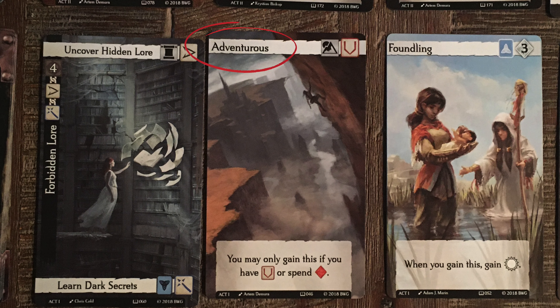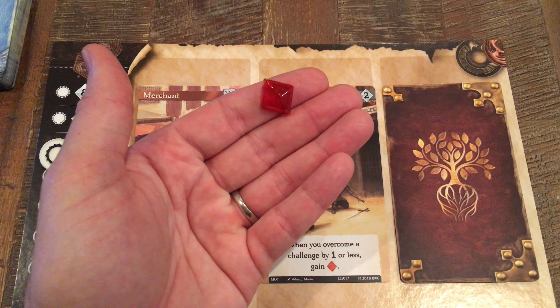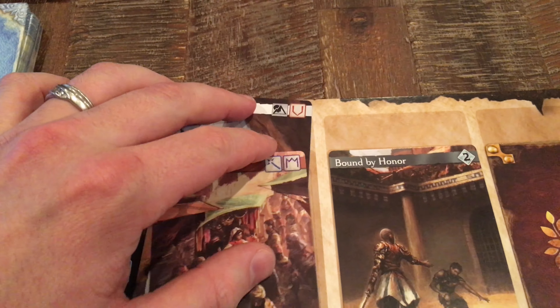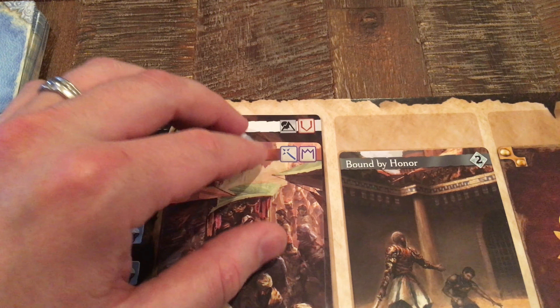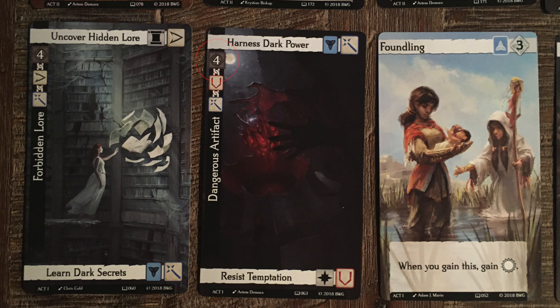Act one through three cards are laid out above, and everyone starts on act one. You will gain three cards to add to each of your beginning three cards, so at the end of the game you might have around twelve cards total. To gain a trait, the card will explain what you need to do to get it.